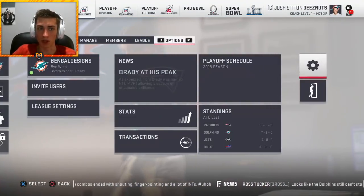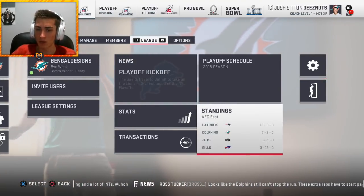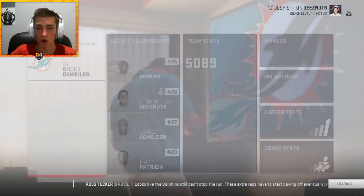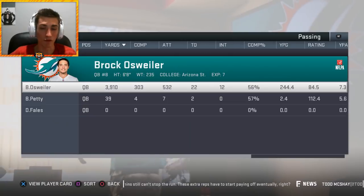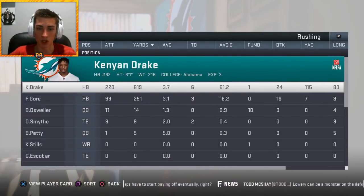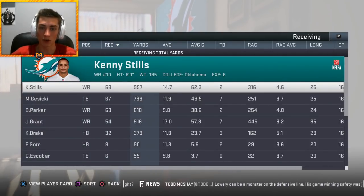We did not make the playoffs. We lost 28-nothing to the Bills and finished seven and nine. The Bills went three and thirteen, so seven and nine is much better than expected. Stats: Brock Osweiler — about 4,000 yards passing, 22 touchdowns, 12 interceptions, 56% completion. Kenyon Drake had 819 yards, six touchdowns, only 3.7 per carry. The offensive line was poor.